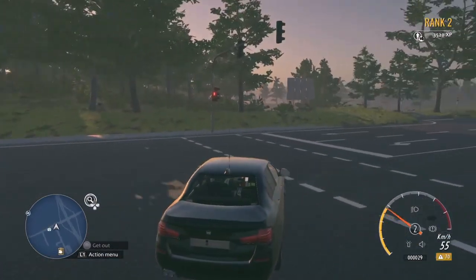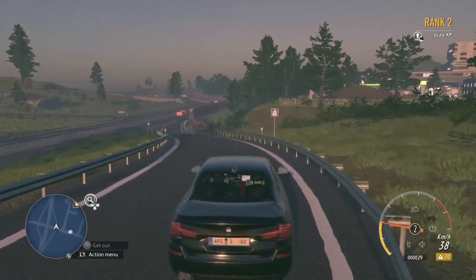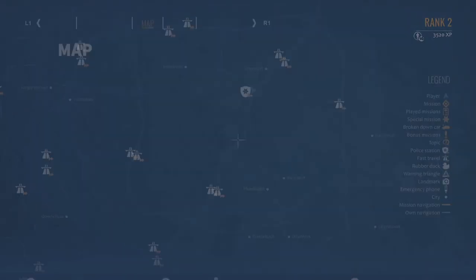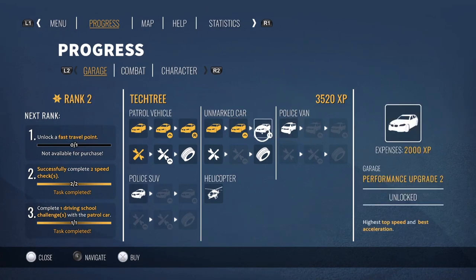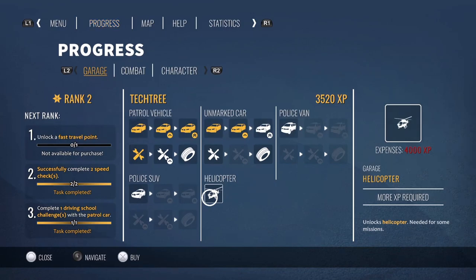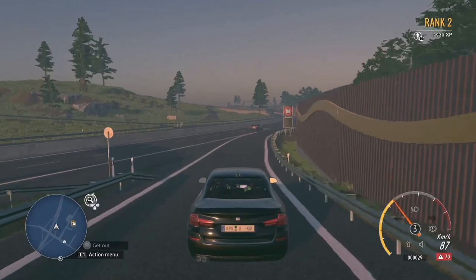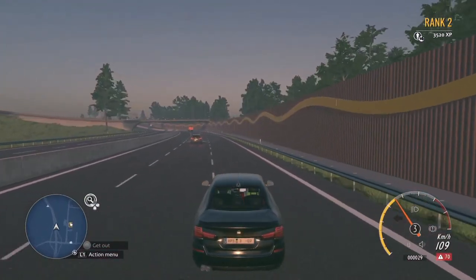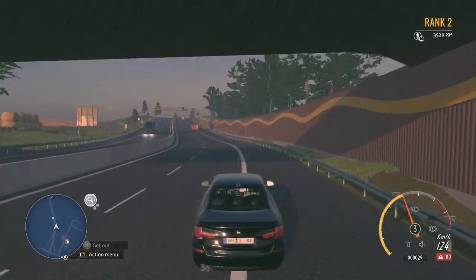Eventually you can actually fly around in a helicopter, that's pretty cool. Look down there — helicopter, police van as well, police SUV. 4,000 XP to unlock the helicopter. You've got 3,520 XP so you're not far off — just 480 XP and then you'll be able to get that chopper.